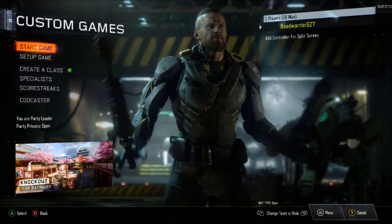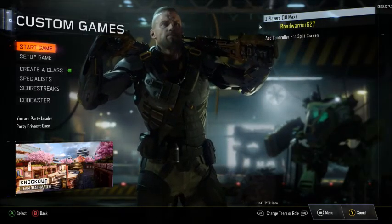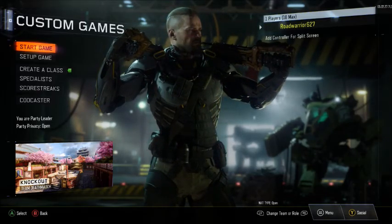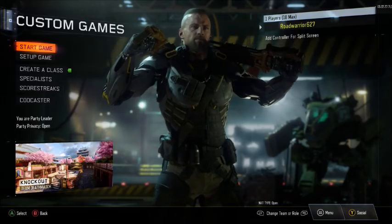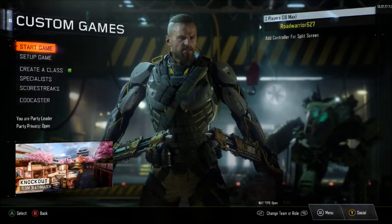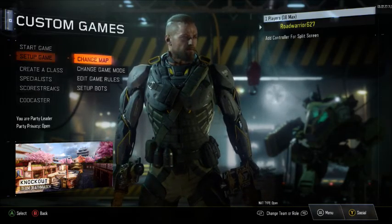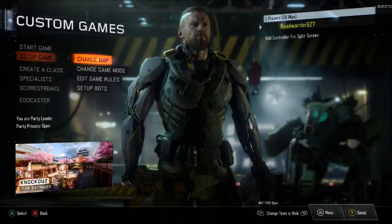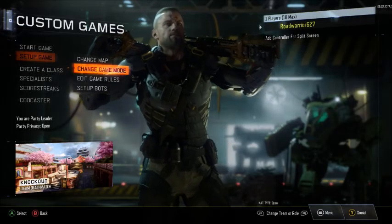What's up guys, Road Warriors 627 here coming at you with another Black Ops 3 video. Today we are taking a look at the new DLC maps — they're not completely new, they've been out for about six days already. We're going to run through and show you the maps and see which ones I like best. The latest DLC is Eclipse for Black Ops 3, and we're going to start with Knockout.